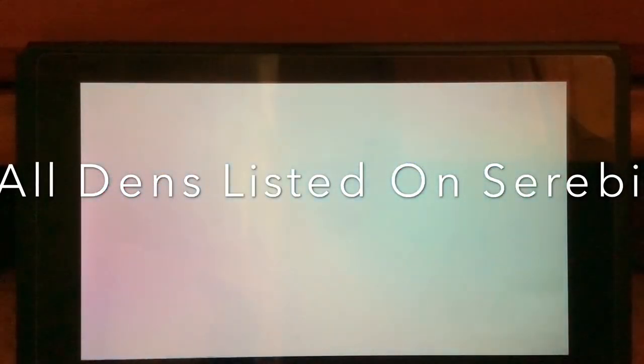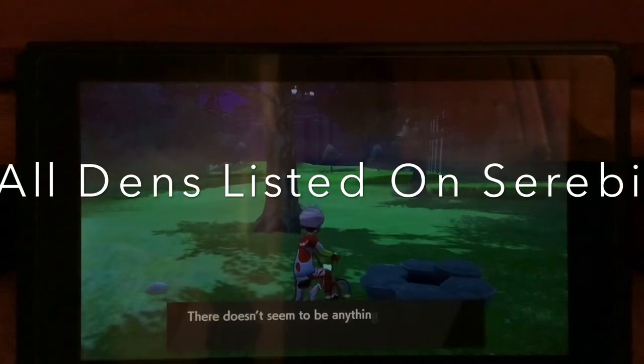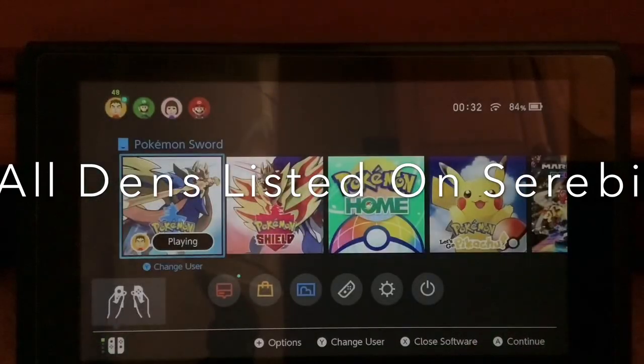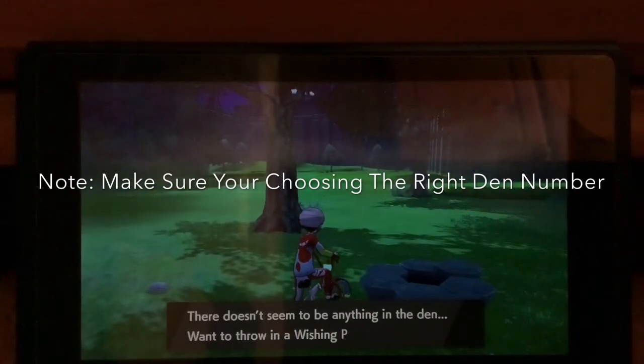That way it'll be much easier. Then you want to drop a wishing piece into the den — make sure you have loads. As you're about to press yes to save, if you're looking for a purple beam, it might come up first try. But if it doesn't, a red beam will come up, so back out and close your game and reload. Then try again.